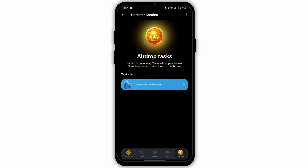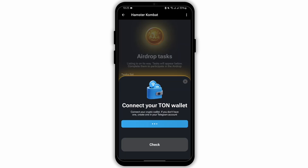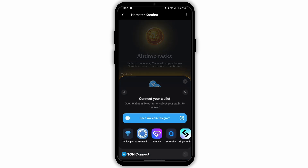Then you will see 'Connect your TON wallet.' Tap on that option and it will ask you to connect your TON wallet. Tap onto it. Here you will see a lot of wallets that you can connect. And once you have connected the wallet, make sure that you have entered all the details correctly.